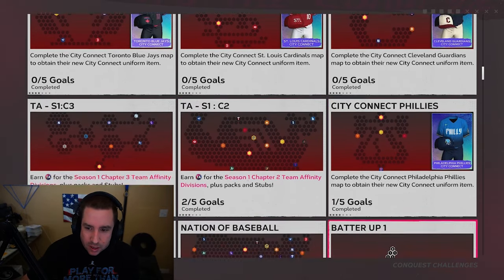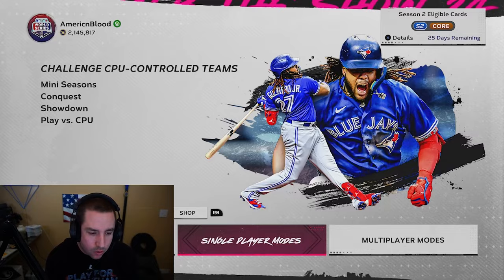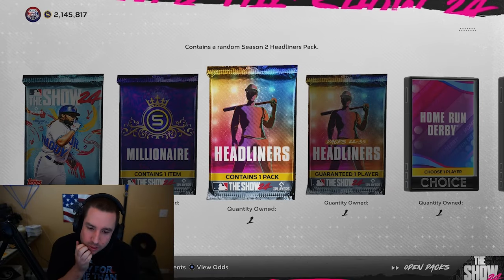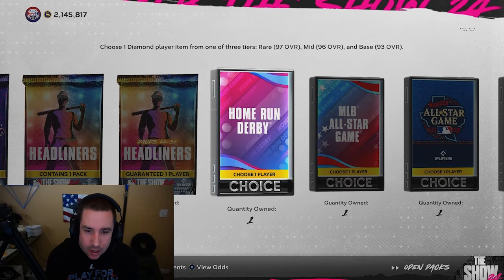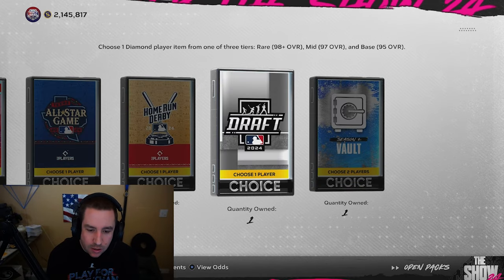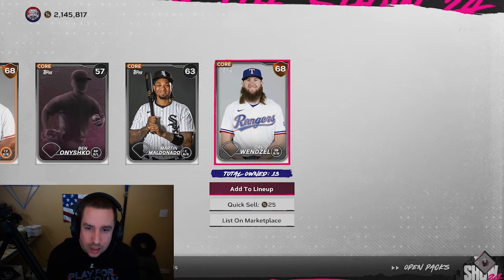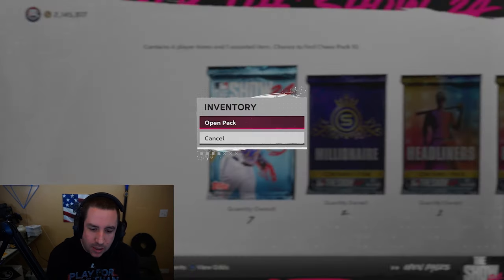Let's go check out the rest of the packs. Where's the Shark Map? I want to see it complete — there it is, Shark Map complete! Let's go check out our packs: we got nine standard packs, two millionaire packs, a headliner pack, a guaranteed headliner pack, a home run derby, two all-star game packs, a home run derby, a draft pack, and a Season 2 vault pack. Let's open them up and see what we get.